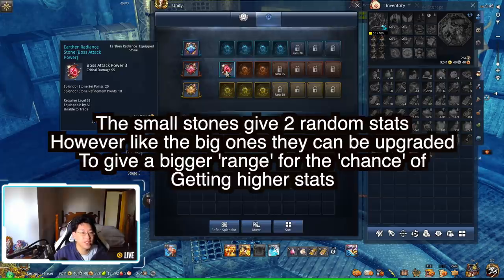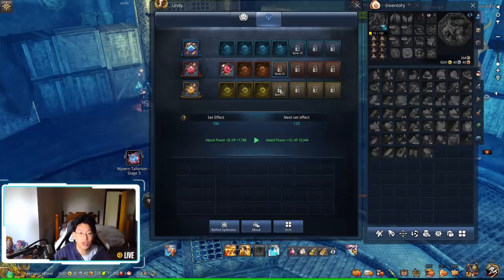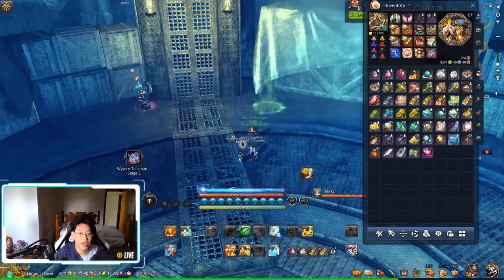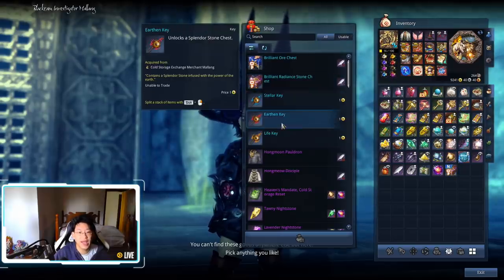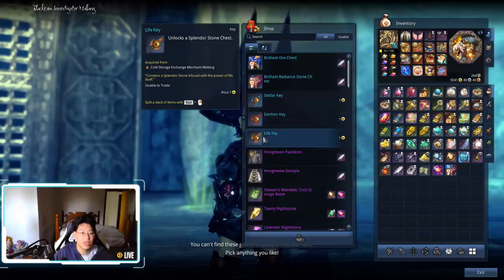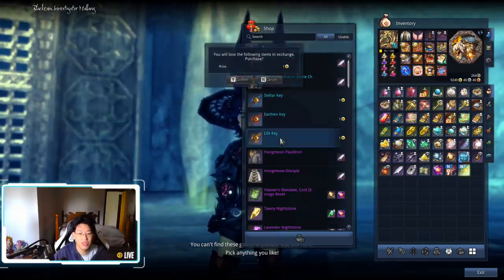The radiant stones are random, but you unlock more slots as you level up. The more slots you unlock, the more gems you should socket, because more gems means more set effects. At the moment I have 100 points on set effects, giving me 8 attack power and 7,788 HP. If I get to 120 I'll gain an extra 2 AP and a bunch of health. I'm going to buy two brilliant radiant stone chests, then buy one stellar key and one life key since I already have an earthen gem in my slots.